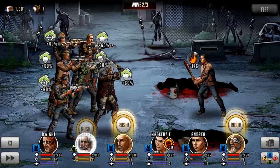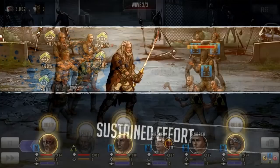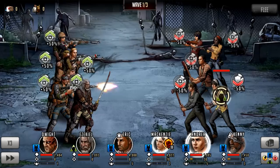You probably need one, maybe two good damage dealers as well so you can take a character out. It's going to be slow but don't worry — there's no time limit. You just want to be slowly taking characters down.